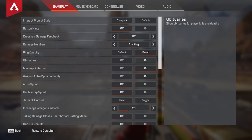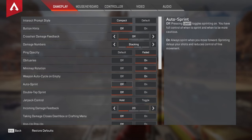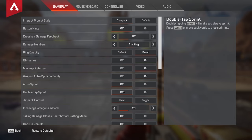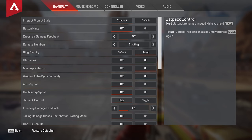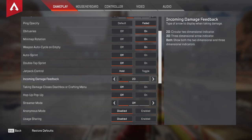Obituary is on — there's quite literally no reason to have this off. Mini map rotation is personal preference, but I have mine on. Weapon auto cycle on empty honestly doesn't matter, I just have it on. Auto sprint you want set to off, especially if you play Maggie, because there's a slight delay when readying the weapon when you have this on — it's just better to have this off and get used to toggling sprint yourself. For depth jetpack control, you want this set to hold, as it gives you more control over Valkyrie's jetpack. Incoming damage feedback I have set to 2D, which helps reduce the visual clutter when being shot at.